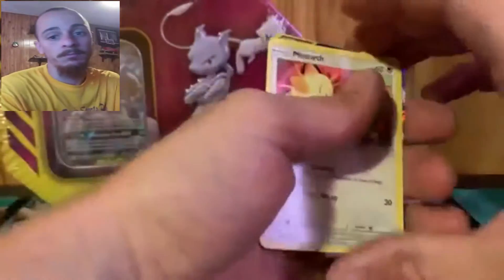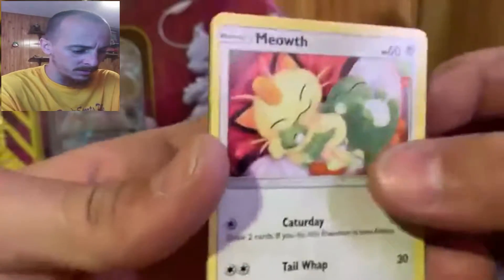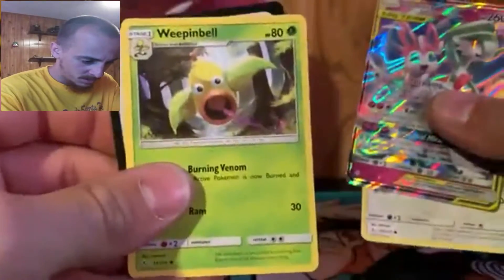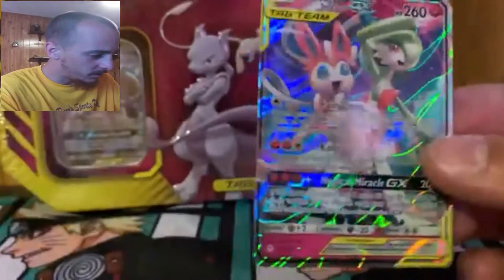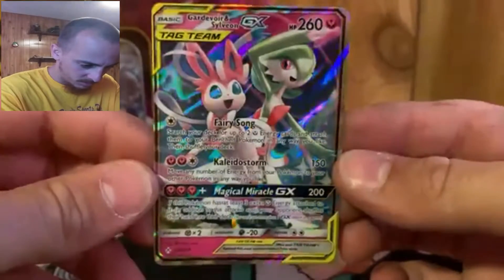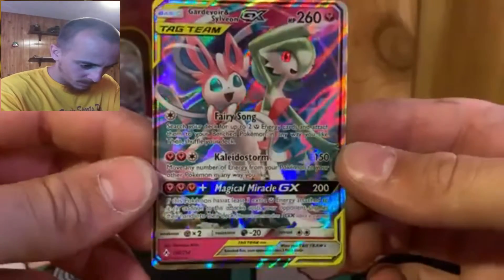If I do end up finding a card that is worth money and I get a duplicate of it, I'll probably keep it - if not I can sell it. So we got a Meowth - there we go, we got ourselves an ultra rare which is Gardevoir and Sylveon, and we got a Weezing Belt, nice. That's a really pretty card right there. What I mean about the artwork is that when I was collecting when I was younger the artwork was just super simple, but now it's very unique and very detailed.